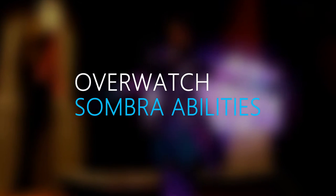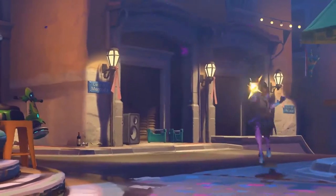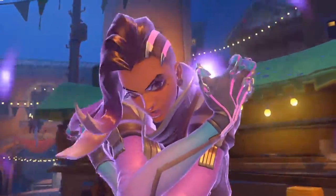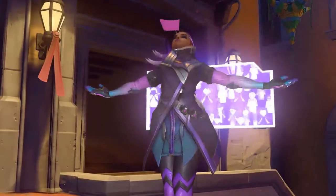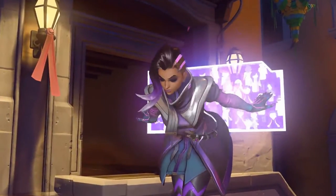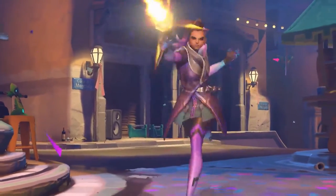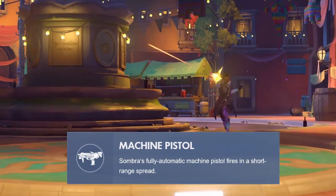Sombra's abilities have been revealed and she has a very interesting kit with a lot of things at her disposal. Sombra is the new offense hero — not defense or support as some speculated. Her machine pistol won't hit at mid to long range as well as McCree and Soldier, but she has other things to help her close that gap.